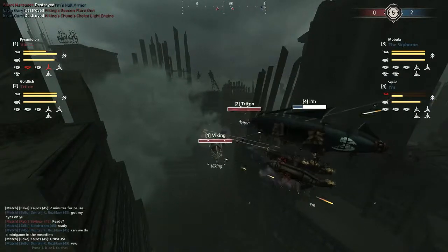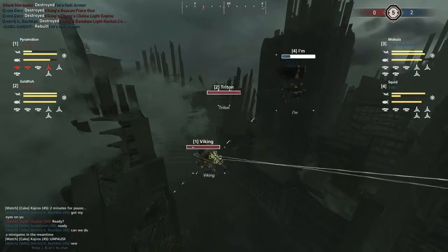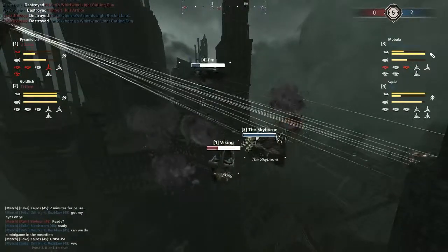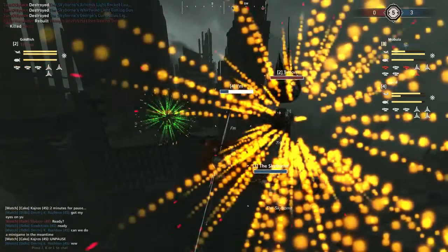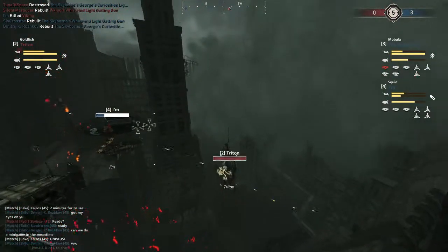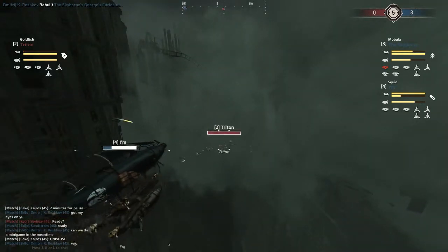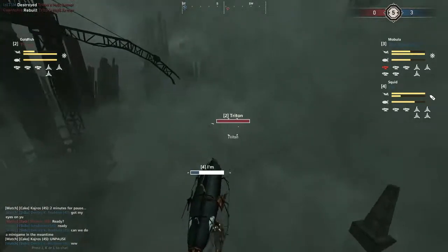Viking is getting targeted by the gatling I'm, losing armor. It came back up almost immediately, but the Triton is taking a while to come back in. The Watcha manages to disable a couple of guns and gets a light engine, but the Viking's going to drop anyway. The Triton is suddenly in a terrible position unless it continues to catapult itself forward — and that's exactly what it's going to do. Gatling goes out into the armor trying to disable the main engine, but Triton's armor goes down.